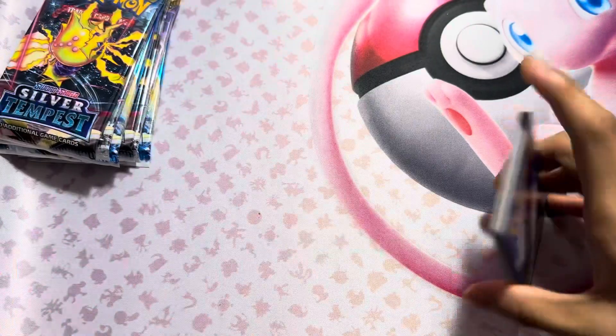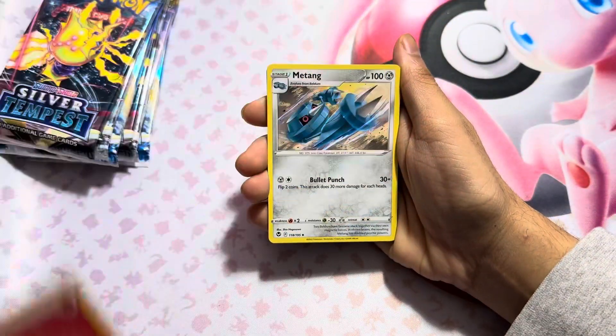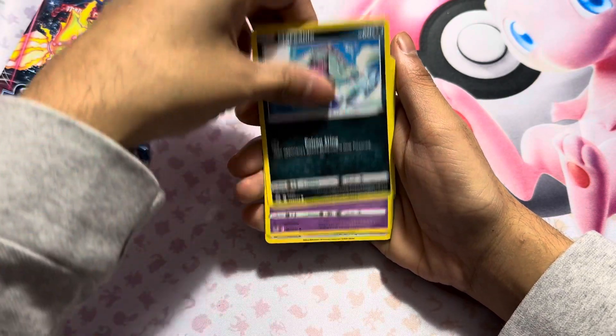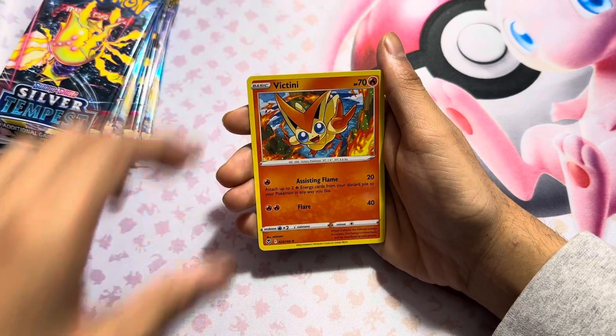There's the code card. Here we go. We got Energy, Tank, Fossil, Ndidi, Swablu, Swirlix, and Jatini.